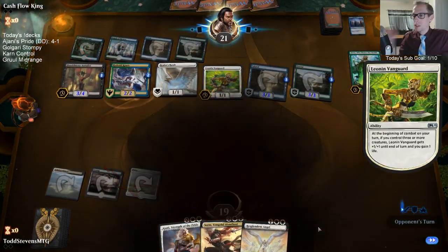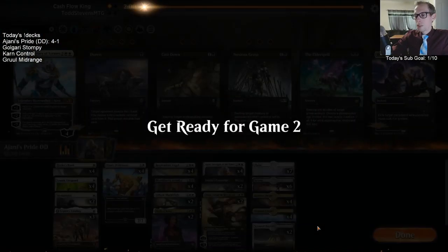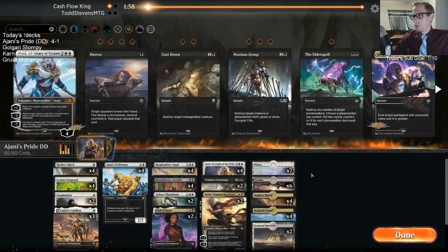Yep, turn five — take all our stuff. So if they have Mass Manipulation, we lose; if they don't, we have a shot. That's how these matchups have been going.